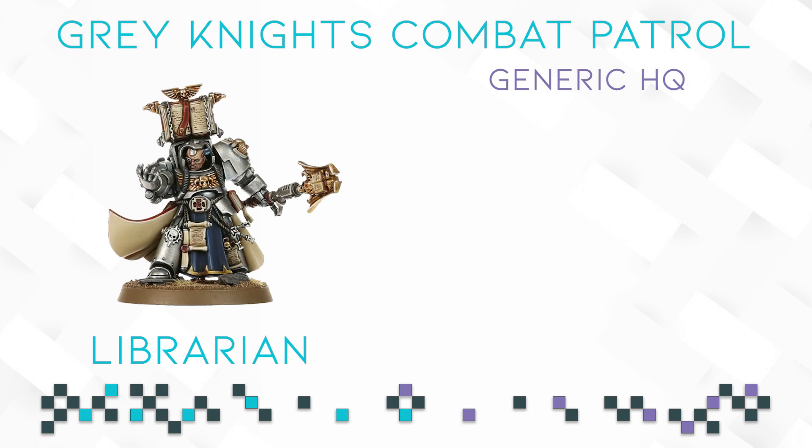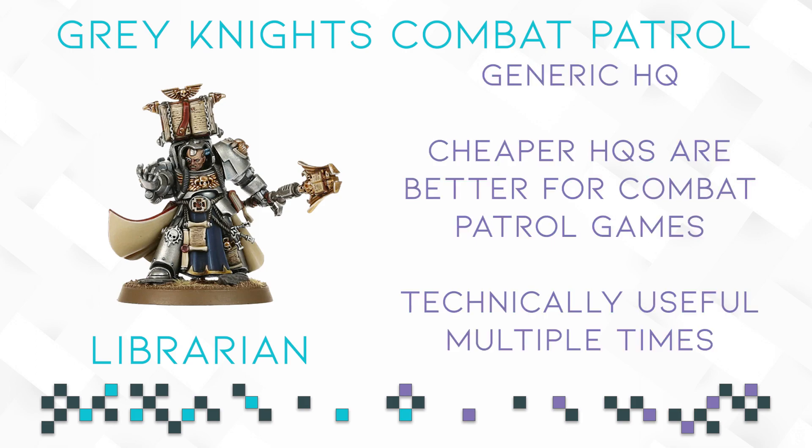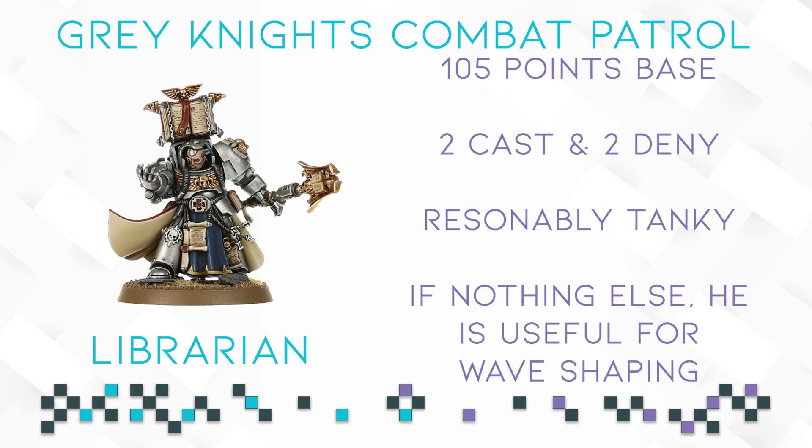First up, the Brotherhood Librarian in Terminator armor — as he is called in the Grey Knights codex — is your generic HQ choice of the box. He is one of the cheaper HQ choices while still being a capable psyker who can cast a psychic power and Warp Shape if necessary. He is also technically useful multiple times even if you don't plan on running both for Grey Knights, since you could use the other for another Space Marine chapter. For 105 points base as a psyker in Terminator armor, he does exactly what you expect — not more, not less.